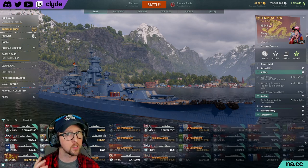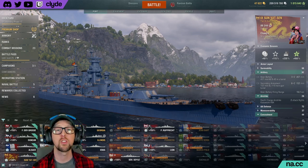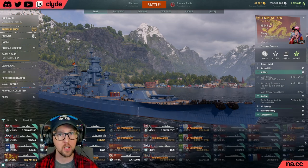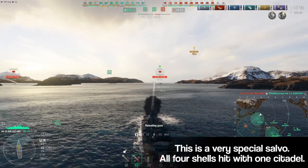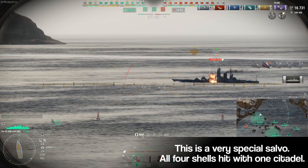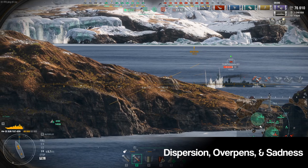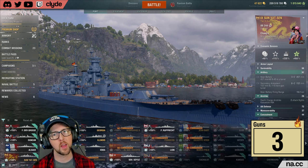It would be easy to compare the guns on Sun Yat-sen to those on Georgia — both ships have six 457mm guns, a 22.9-second main battery reload if you build for that, and nearly identical dispersion. Georgia has almost double the secondary gun power, however, because SYS's secondary armament is actually pretty anemic. There were times when I really loved SYS's main battery — you'll land some incredible citadels — but they are somewhat inconsistent, with overpens being relatively common. I'm going to score the main battery a three.